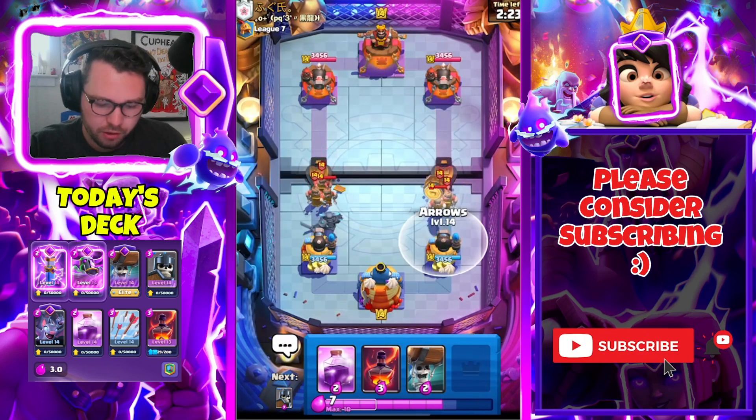I'm gonna drop my PEKKA — it's a good time since he doesn't have Hog in cycle, he probably has like a Mighty Miner. We're gonna go crazy with our Void and Zap. He also has Tesla, so traditionally this is a very bad matchup, but the surprise factor of this deck provides a lot of value. He just goes for the Bomb Tower — I might just cycle a Zap. This is effectively dead so it's all good.